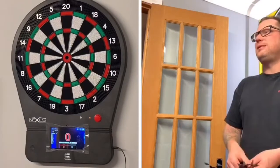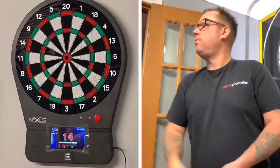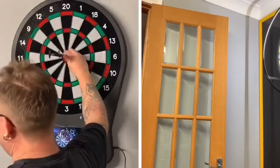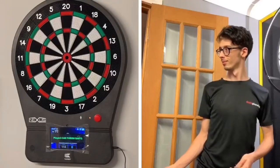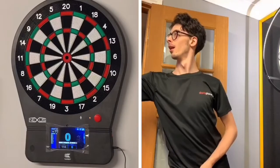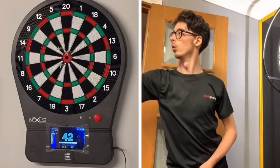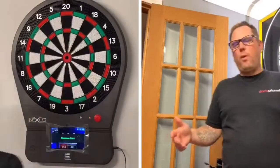If you're somebody that hits 60s for fun, you might want to come on the soft-tip board and hit loads of 60s. However, the bullseye is a much bigger area. For me, I'm not good at hitting 60s so I'm going to use the bullseye in this game. That's a really good start from me — two bullseyes and a 14 give me 114!